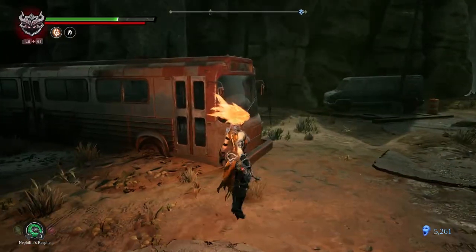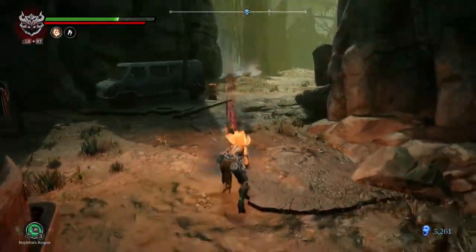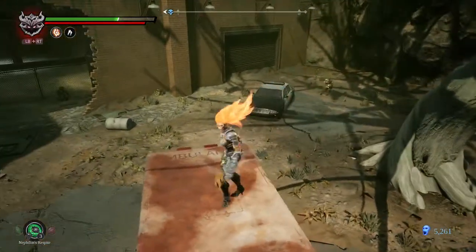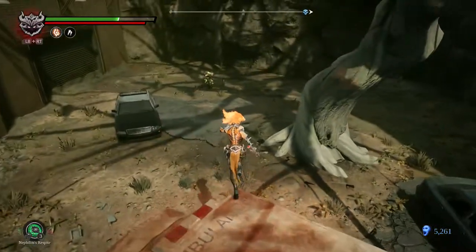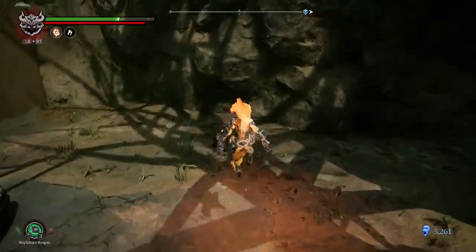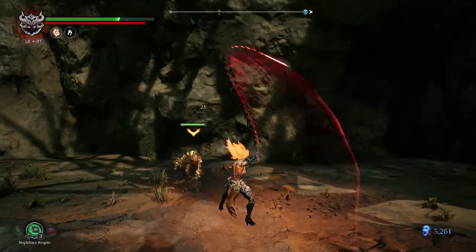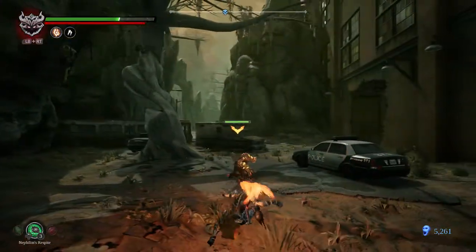Dang nabbit. Oh, that's what it was. Yes — in mid-air, then you dodge forward and attack. It barely does any damage at all.